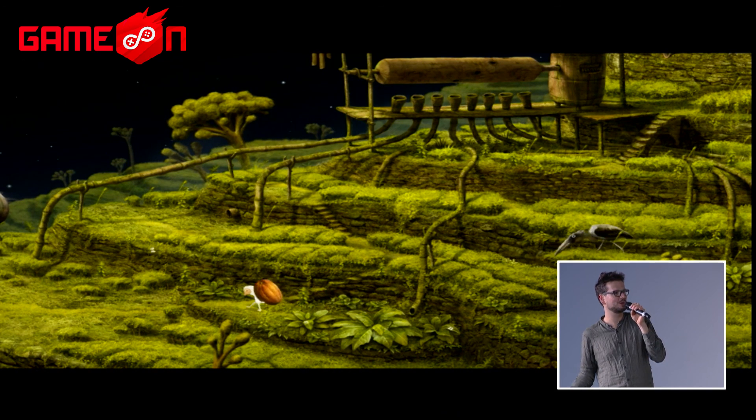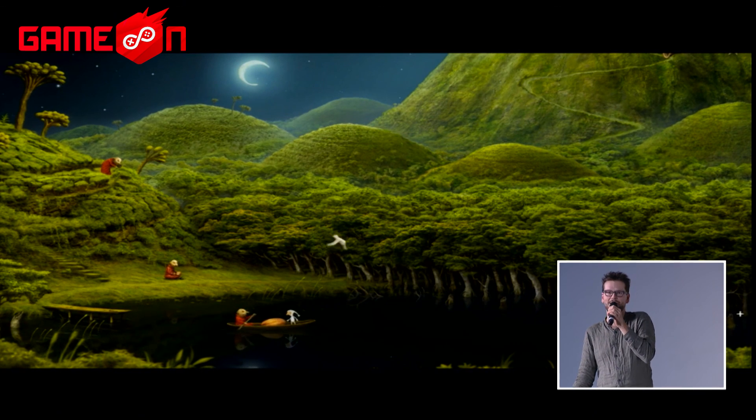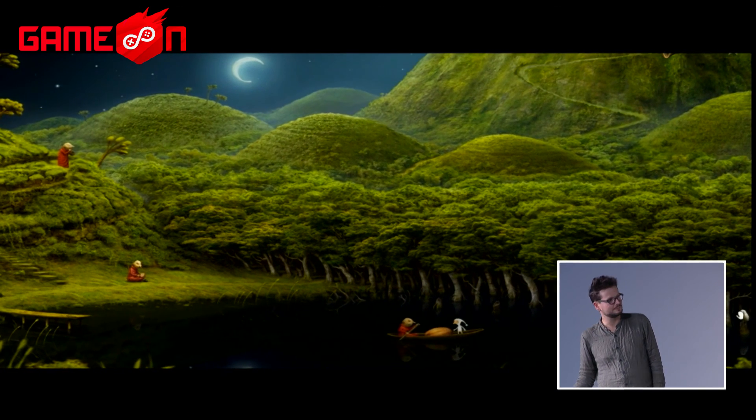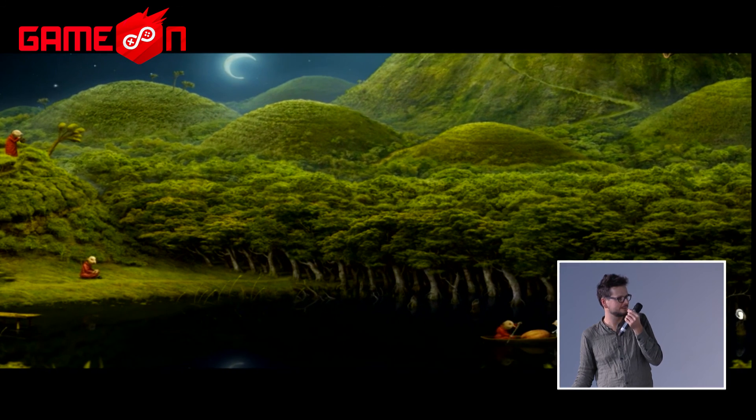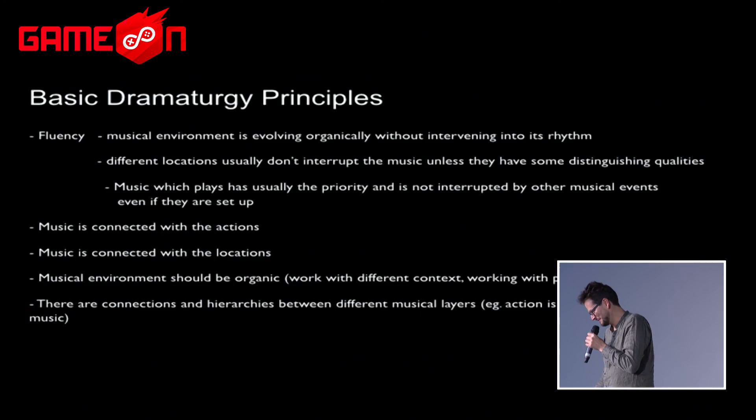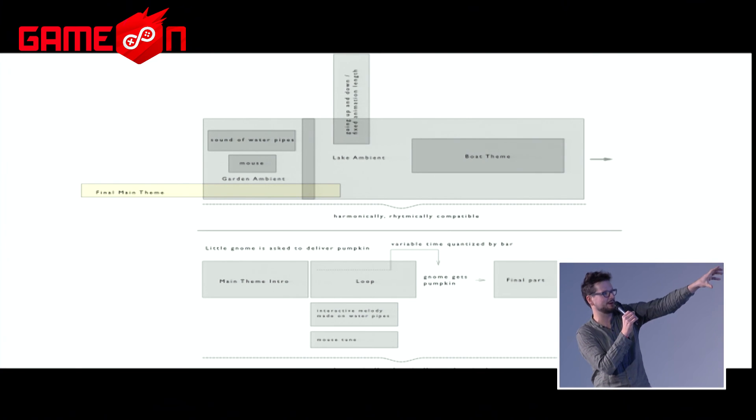Another task was that the in-game musical instrument had to work rhythmically synchronized with the music — whatever the player wants to play, it will be synchronized with the background music. There's also a cue point when the gnome takes a pumpkin: the music loops until that moment, then when he takes it, it continues to the final part of the music. What looks simple can actually be quite complex — the full diagram shows all the interaction of different music layers and cues that trigger different parts of the music, sometimes looping, sometimes layering. And that's everything — thank you for your attention.